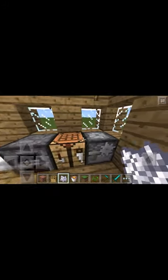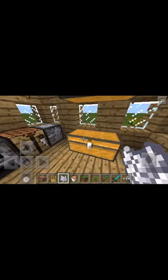Here's the inside. You got your bed, furnace, little crafting table, stone cutter, double chests, nice windows, and nice lighting.